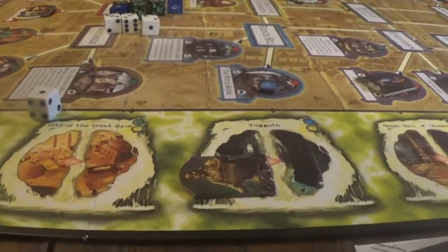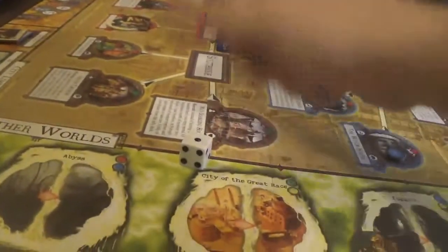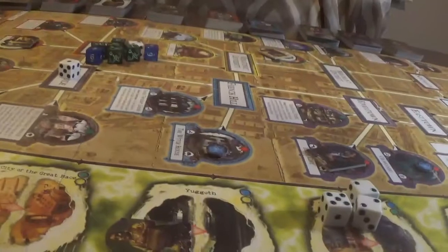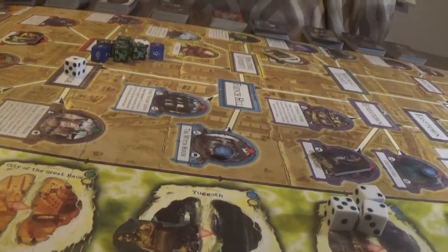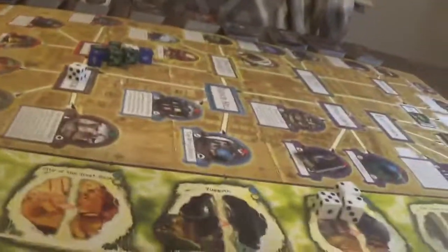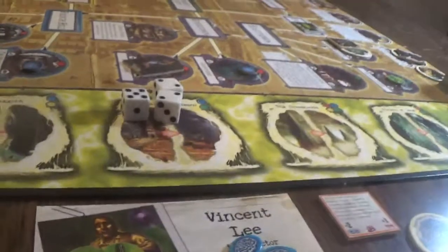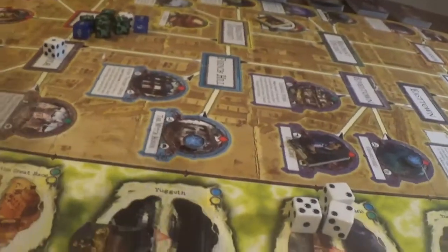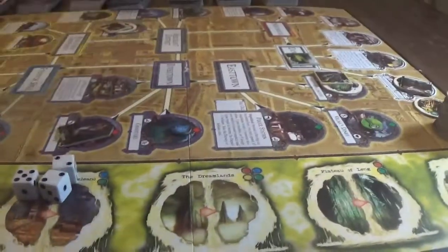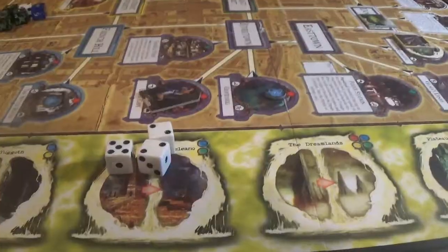Vincent is blue or yellow: suddenly, things you've seen make sense - gain one clue token. Mandy will try to close the gate - she's minus one, so she gets a three. She does it. She will spend her five clue tokens and seal the Woods. There are no diamond monsters out here. That is one, two, three, four sealed locations. We're getting real close.